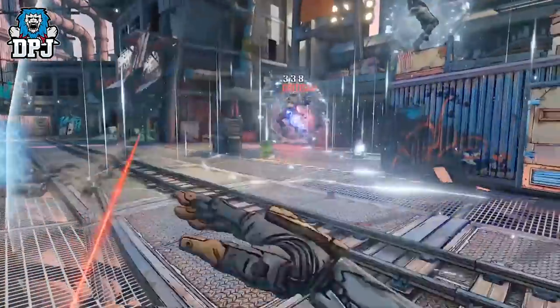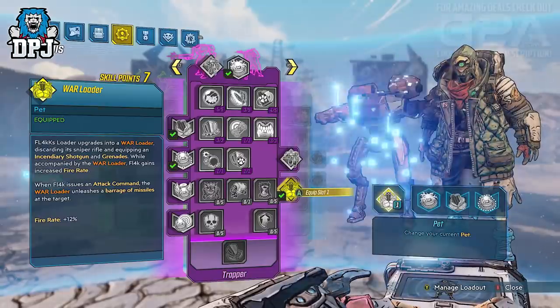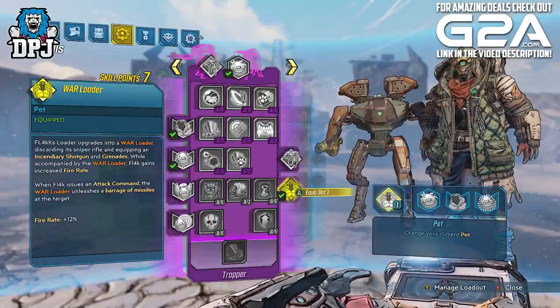Hey everyone, it's Graham from the Borderlands 3 live team. I'm excited to tell you all that we still have more in store for Borderlands 3. Later this year you'll see another DLC, this time including new game modes, missions, and an additional skill tree for each of the Vault Hunters. We'll have a lot to talk about later, but for now let's take a quick peek at FL4K's new skill tree at PAX.